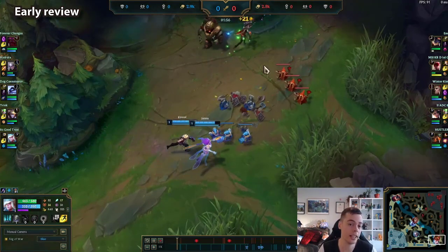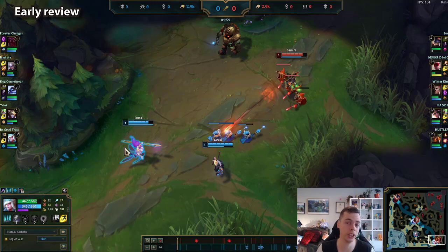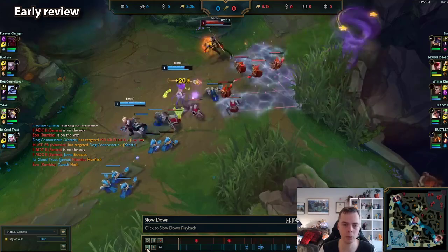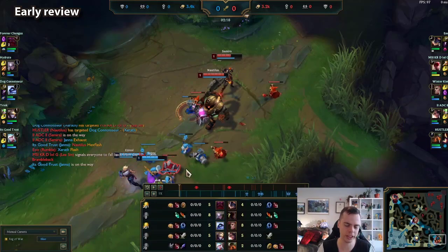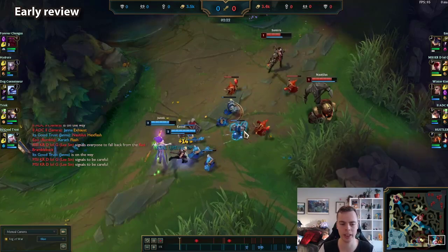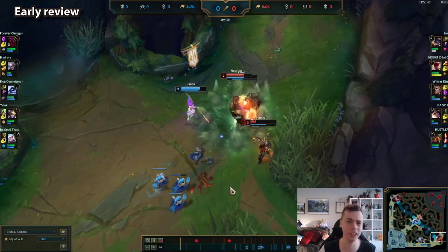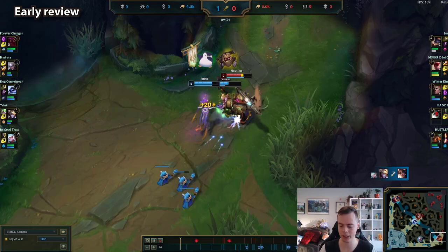We are going to try to get level 2 first if possible. Versus Nautilus it's a lot trickier to contest minions because if you get hooked, especially with a Samira, you can just get one-shot. Nautilus misses his Q, and that gives me some space to walk up, proc Spellthief's, auto the wave, and I notice that Nautilus hasn't saved his relic stacks for the second wave melees — we can potentially get a surprise level 2 first. We get level 2, have a brief window to jump in and get something done, and that's exactly what we do. Obviously this shouldn't happen on paper, but this is a good example of how playing for level 2 first can win matchups where you're not supposed to win.